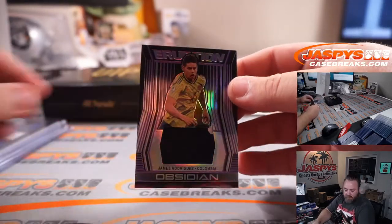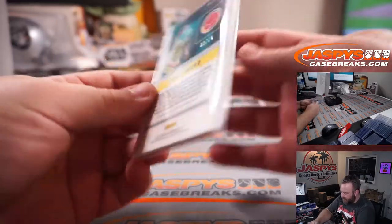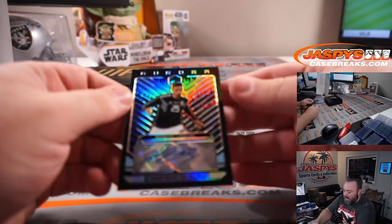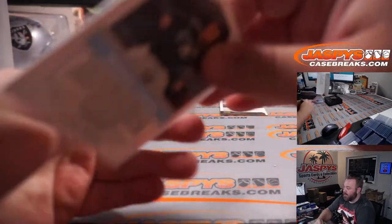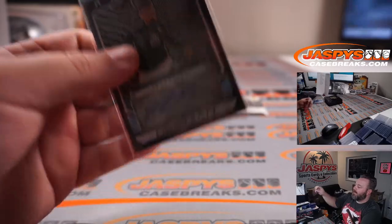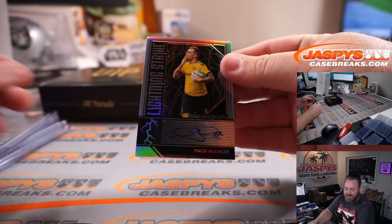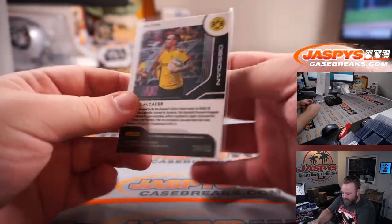Thomas Rodriguez from Colombia for R — PJ McNeely, 39 out of 75. Manuel Lanzini for Argentina for L — Leo Cuba, 101 out of 149. And the final hit is Paco Alcácer, Lightning Strike auto for the letter A, PJ McNeely — 14 out of 50.